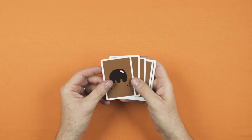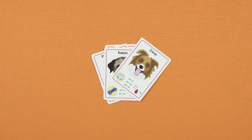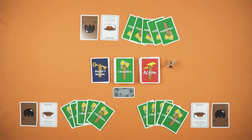Now, deal each player one doggy character card. These cards give you target collectibles and special action powers. It's up to you whether you wish to keep your doggo character card secret from others throughout the game. Your final setup should look something like this.